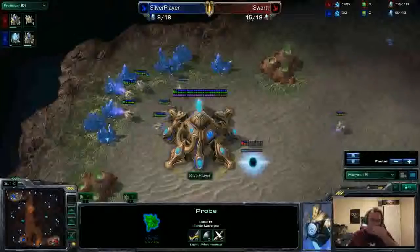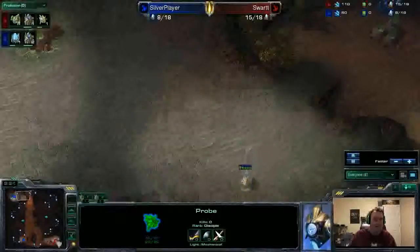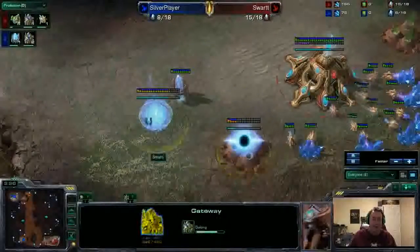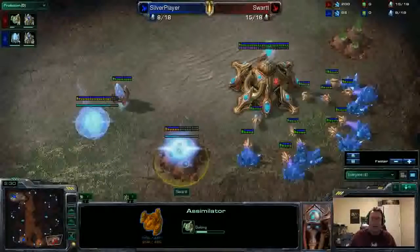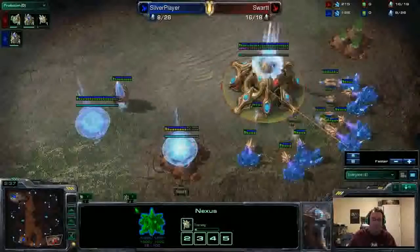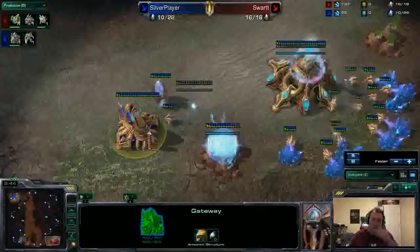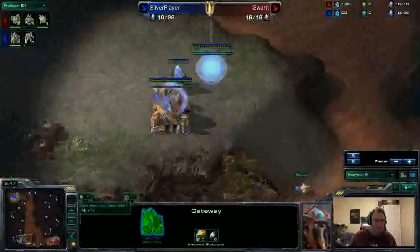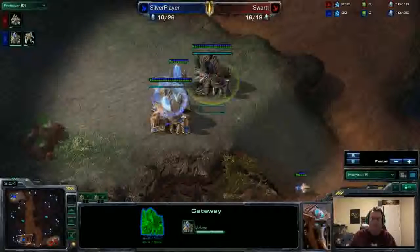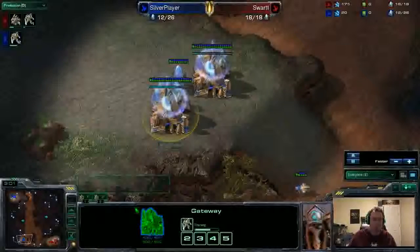The key thing is to know or have an idea of how to respond in the event there's a crisis about to happen. Silver Player walks right in and it's pretty standard from Swart — gas at about 14 Supply. Swart is chronoboosting some probes and will need to build his second pylon and cybernetics pretty quick. We see the gateway done from Silver Player and he's chronoboosting zealots. He has enough to build two, so this is actually a reasonably timed cheese.